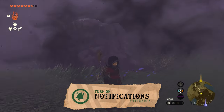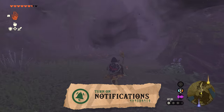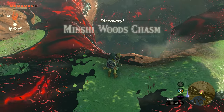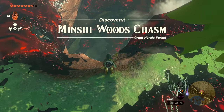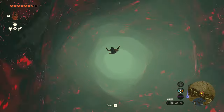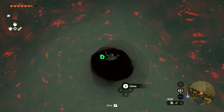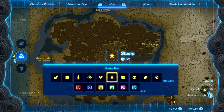There's a chasm very close to the Lost Woods called the Minshi Woods Chasm, located at coordinates 1063, 1655, 0167. You can get there by going to the Eldon Canyon Skyview Tower, jump off the tower, go to the left and make your way to the Minshi Woods. Open up the map, then place a marker on Korok Forest, which is at the centre of the Lost Woods.